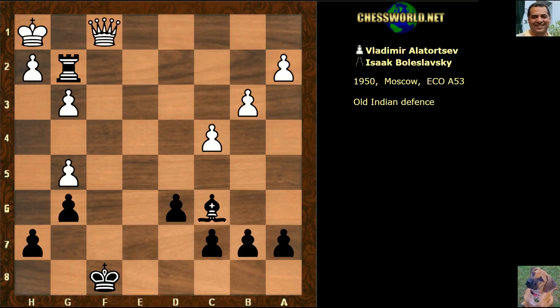White plays the check here, wanting to grab the rook and bishop, but can you see the final move of the game? Rook f2 check - and here white resigns.